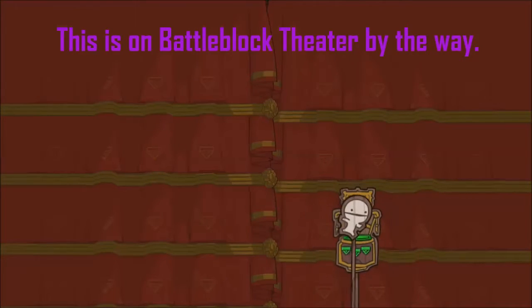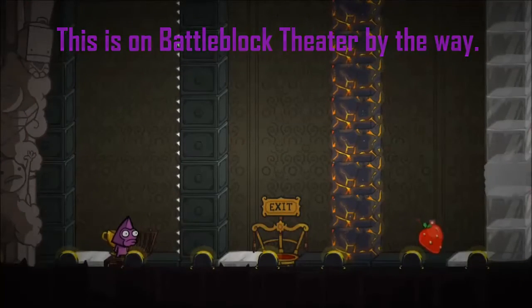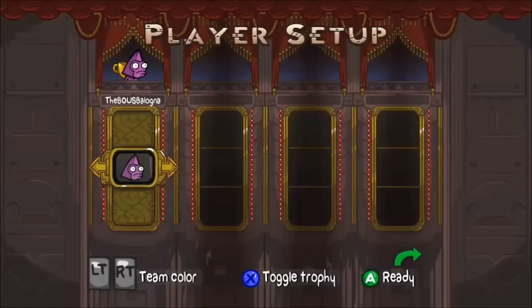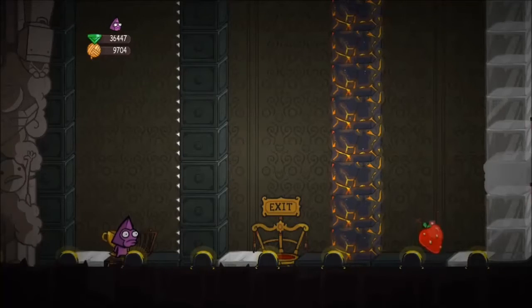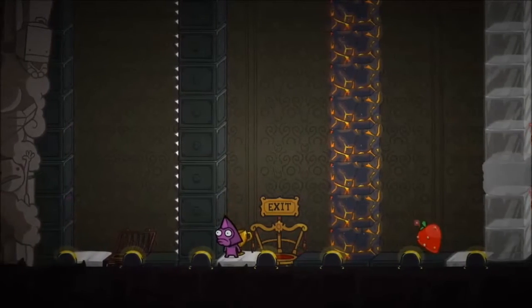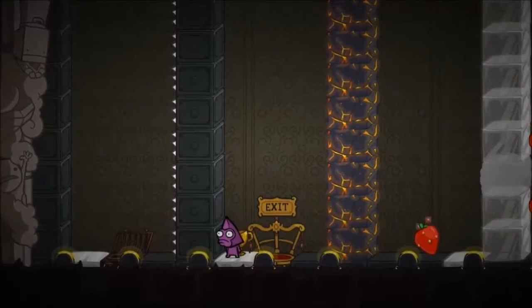So let's get straight into it. The first glitch involves ice on the floor and a three-block space. We need this weapon right here — the electric ball — and we stand up on this wall, then boom, go right through the wall. You can do it again too.